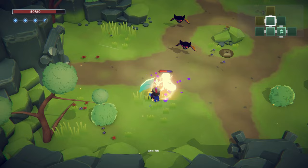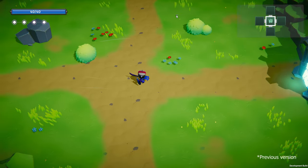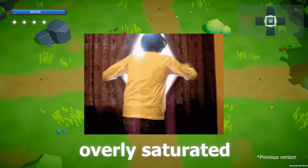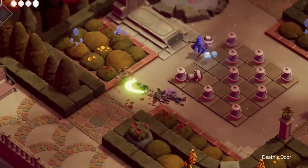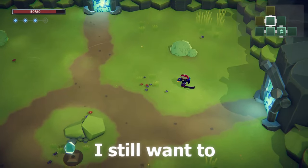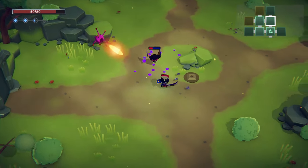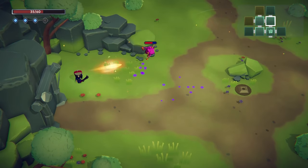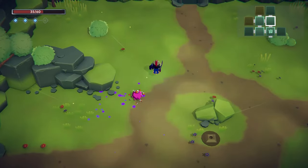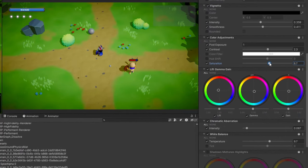Now let's talk about why I felt the need to switch up the art direction. Initially the visuals leaned a bit too heavily into a cartoony style with overly saturated colors and a minimalistic look, which didn't quite match the action-adventure kind of vibe I was aiming for. Although I still want to maintain the minimalistic look — it's easier to develop as I don't need to create tons of assets, and it makes it easier for players to track the action. So first off, I toned down the saturation, which alone made it look less cartoony.